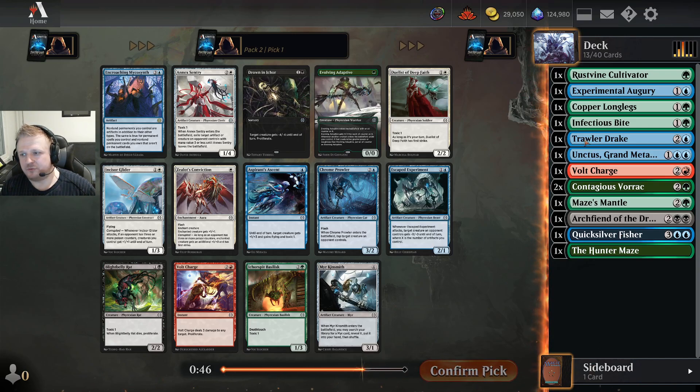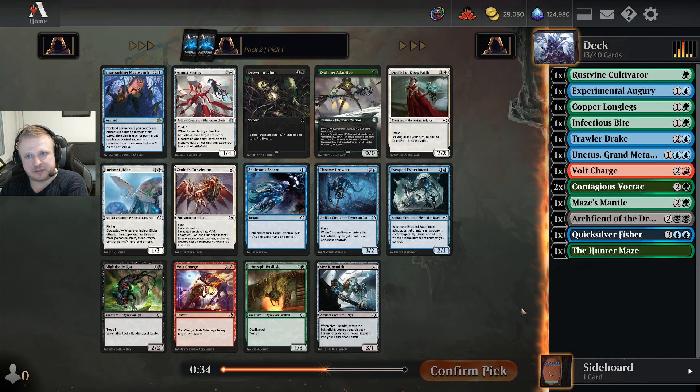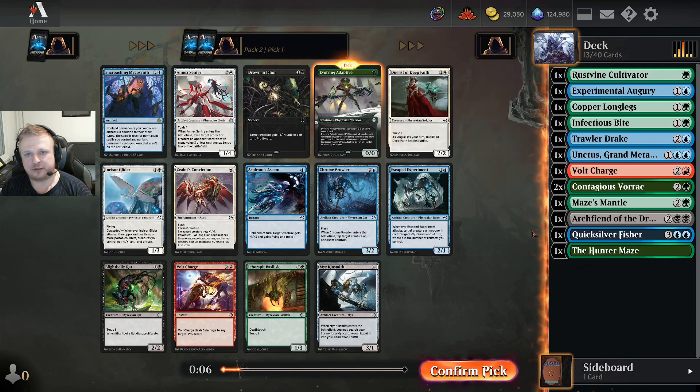I have these blue cards but they don't excite me that much, and the Archfiend is an amazing bomb. It's a double-caster so it's not really something you splash — you have to basically be main-color black. But there's an Evolving Adaptive here, and if there wasn't, I'd just take the Ichor. The Adaptive is splashable, so even in blue-green I could play it. Blue-green proliferate with Evolving Adaptive and the Trollerdrake might be more exciting than forcing black.